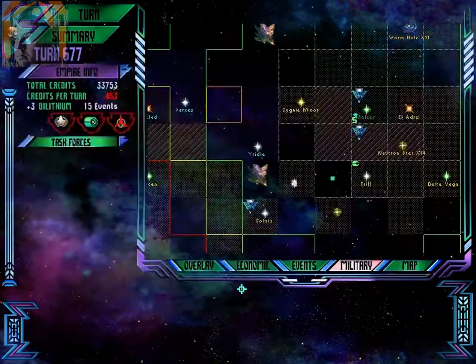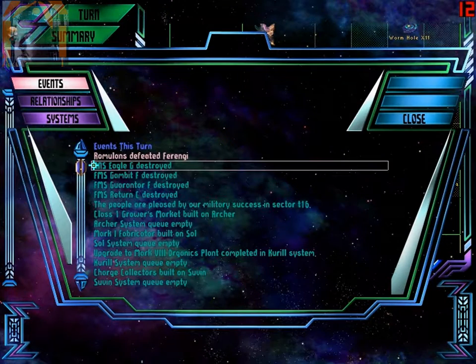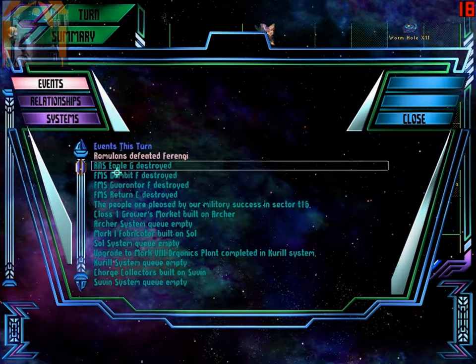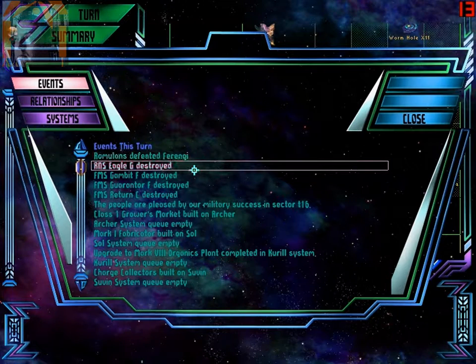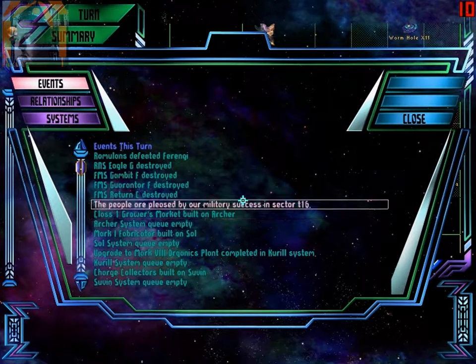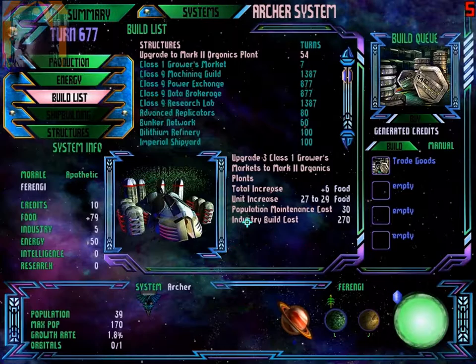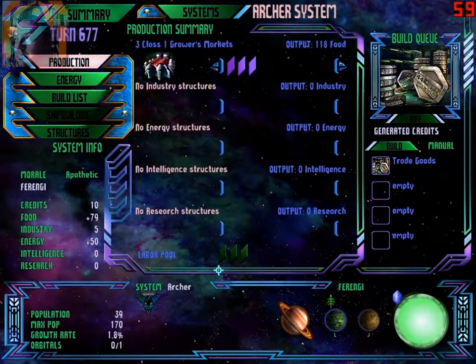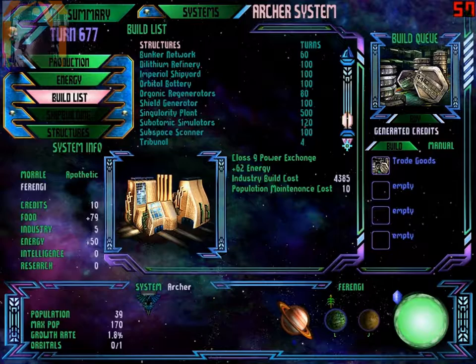Klingon raids on Sylvan, Tarkanian, Yulia. A Federation scout ship has been destroyed. They are not having a good time, are they? Romulus defeats Ferengi — twice. People are pleased. Archer system empty — such an easy target. Quite lucky they haven't attacked it yet.